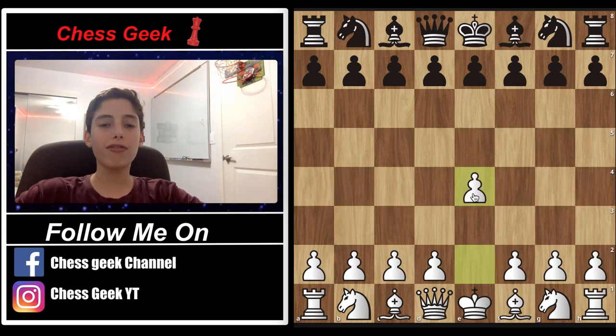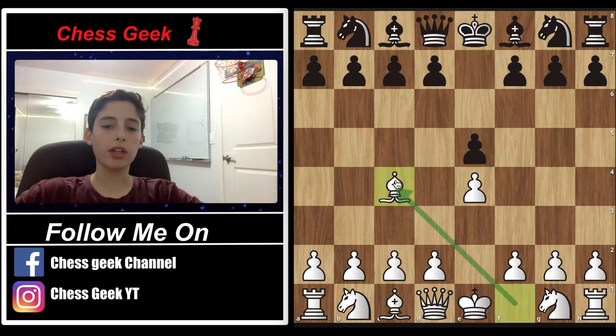This gambit starts with e4, and it's played against e5. Now you're going to go ahead and do the Bishop's Opening, which is essentially moving your bishop to c4 on the second move after e4. This allows you to play d3 a lot more confidently, as now your bishop is no longer trapped inside this little diagonal.